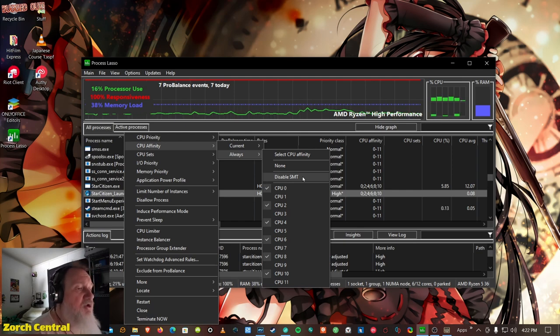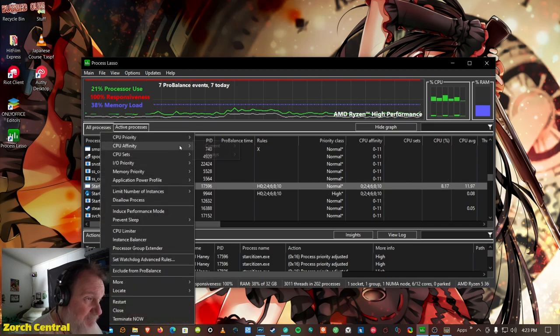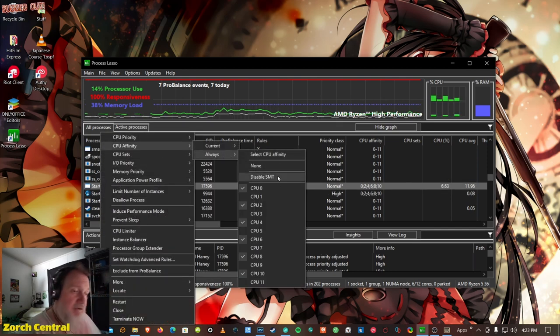If you do it in the BIOS you're doing it for everything, whereas you don't want to do that for everything — you just want to do that for just one app. So disable SMT for the launcher. And for the game itself, disable SMT as well. So you're running on the actual physical cores and not the multi-threading cores — the additional logical cores that your CPU has because it's multi-threaded.